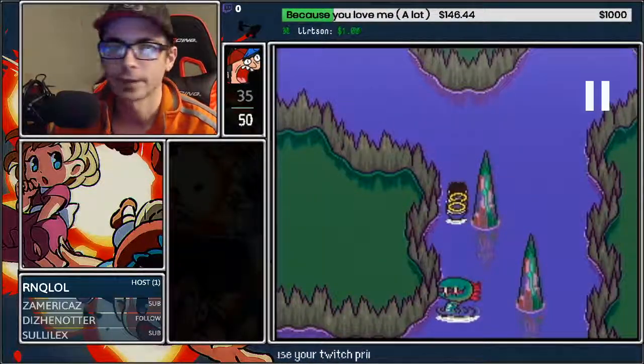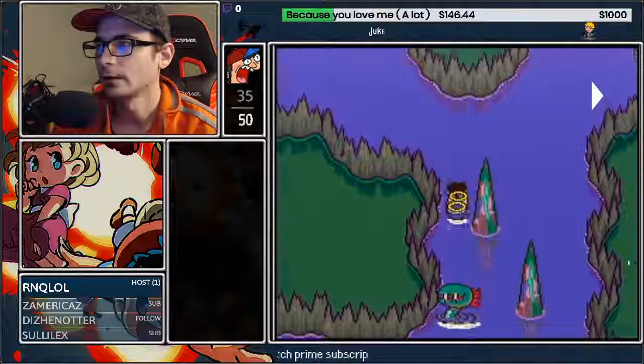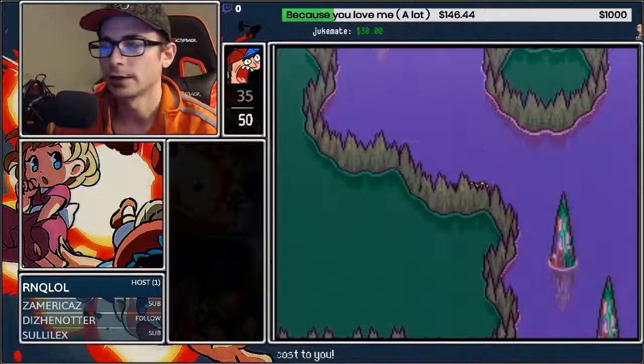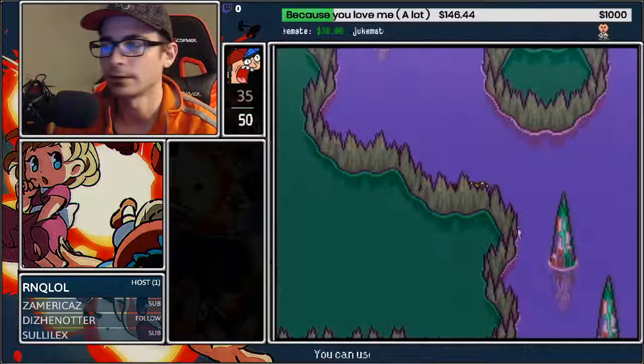Then here — zoom in — you want Ness's head roughly lined up with the top spike here. Once his entire head gets beyond this spot, you have to go left again. It's very precise because if you go too early, this next kraken is going to be farther to the right. You can still get past them, but then the other kraken is going to be going right. That means you turned too early here.